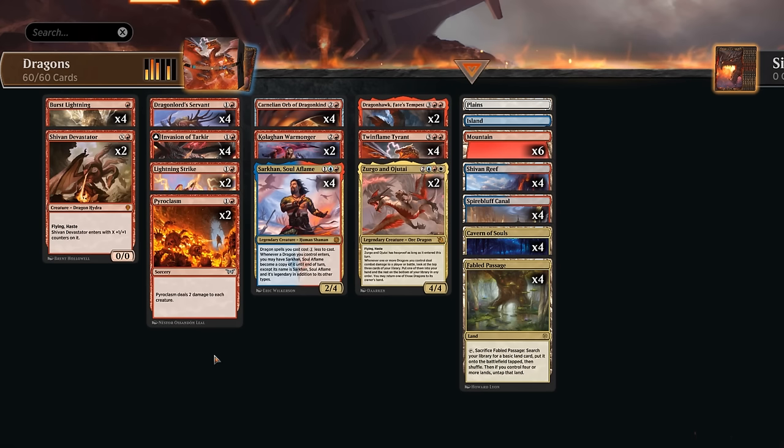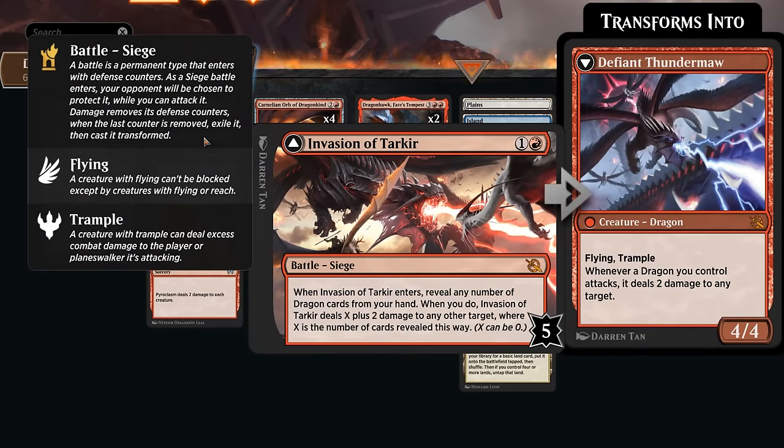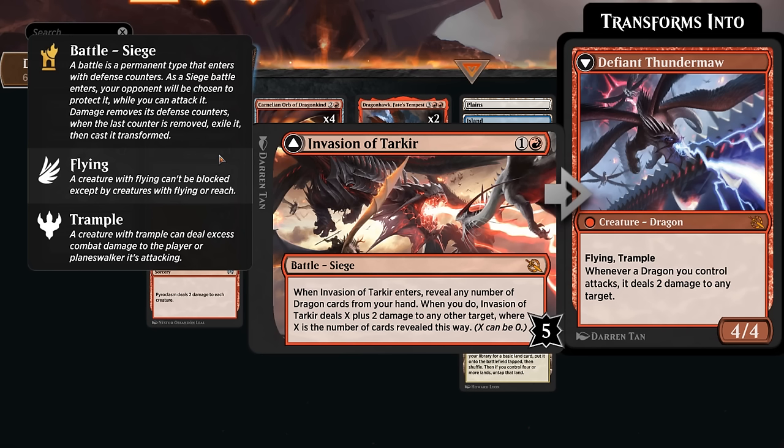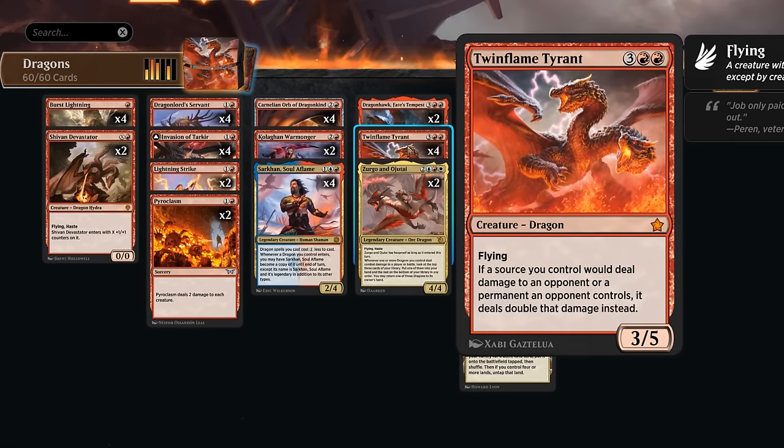All those dragons are important to reveal to Invasion of Tarkir, which when it enters can deal two plus X damage where X is the number of dragons we reveal from our hand. With two dragons this can deal four damage. If we manage to transform the battle we get Defiant Thunder Maw — a 4/4 dragon with flying and trample that deals two damage to any target whenever any dragon we control attacks. Keep in mind Twin Flame Tyrant doesn't double damage dealt to the Invasion of Tarkir because we're still the controller, whereas damage to the opponent's permanents or the opponent directly does get doubled.